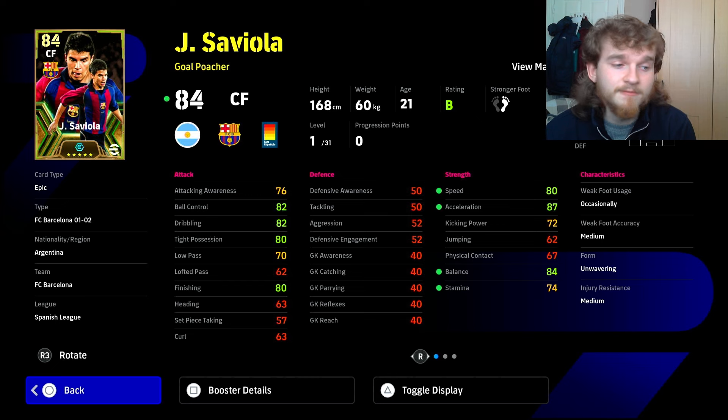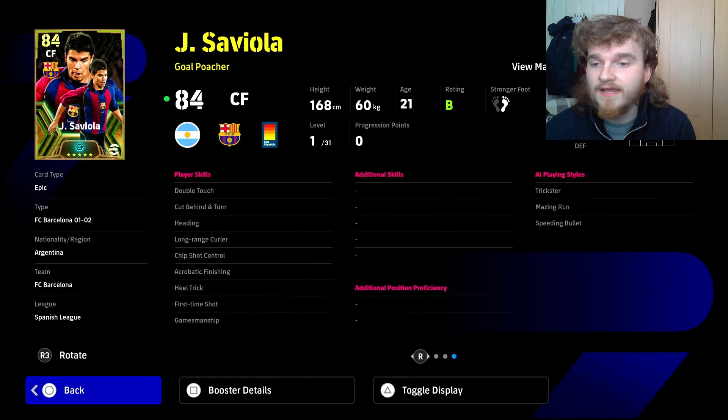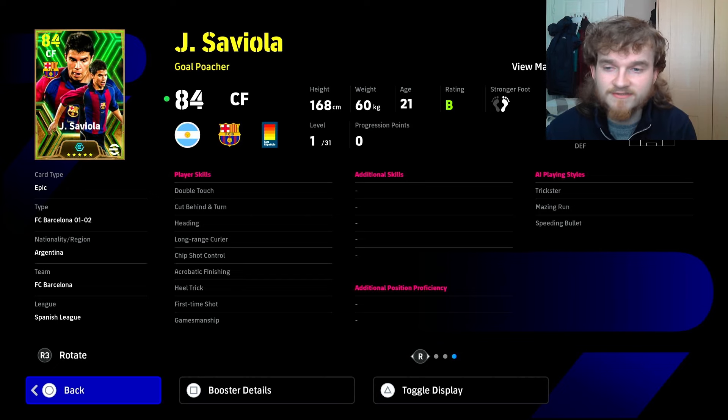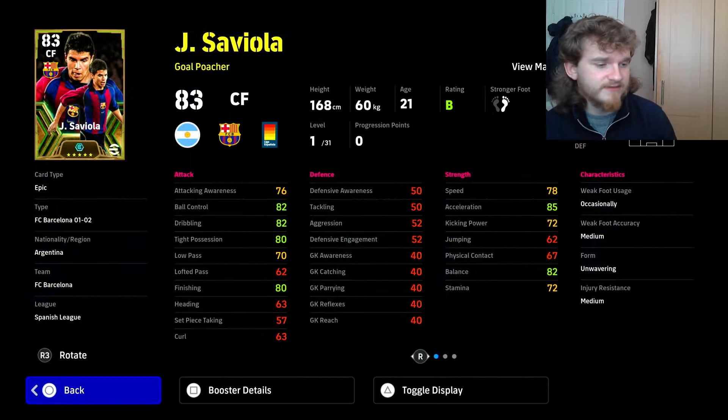He's got double touch, cut behind and turn — starting off well. Heading isn't relevant — he's too short to worry about, though he'll win headers surprisingly often based on the big time version. Long range curler isn't going to happen much — he doesn't have good curl and more importantly doesn't have good kicking power. Acrobatic finishing is great — a couple months ago I never recommended it until I realized how effective it is especially with dribblers. Heel trick is there too — for forwards keep one-two, fluidity, first time shot, and gamesmanship.